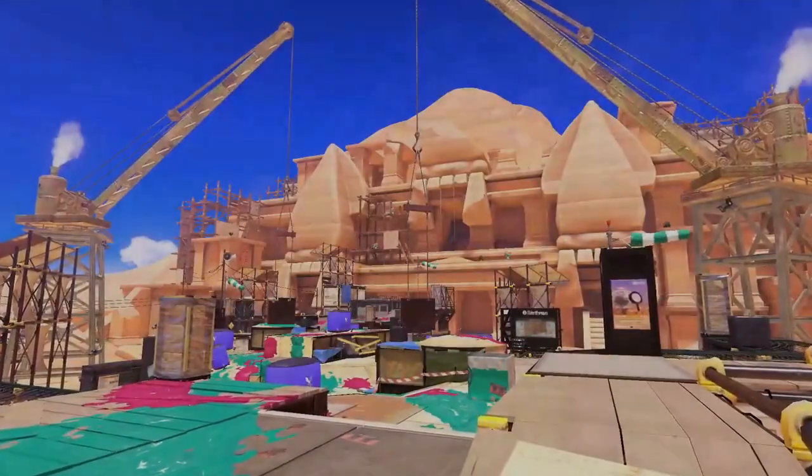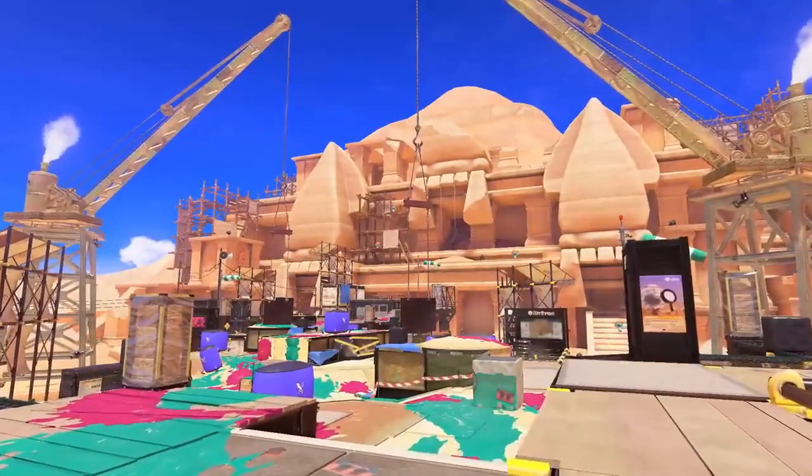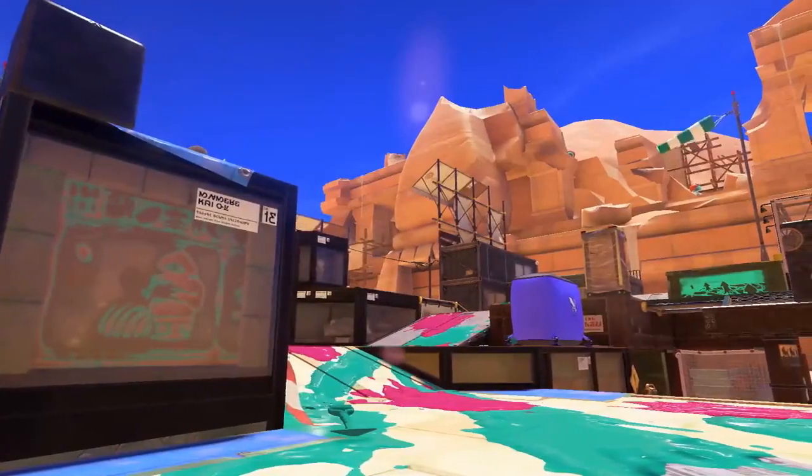Today, we got even more Splatoon 3 news. The new desert map was finally announced. The stage will be called Umami Ruins, and looks very aesthetic.